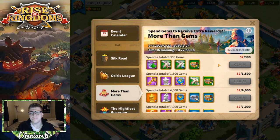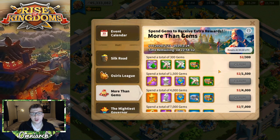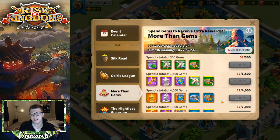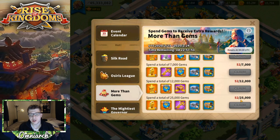The More Than Gems event is a two-day event that gives you rewards simply for spending your gems — you don't have to spend on anything in particular. There are a ton of different tiers: 300, 1500, 4000, 7000, 12000, and 25000 gems. The event resets at 00:00 UTC each day.